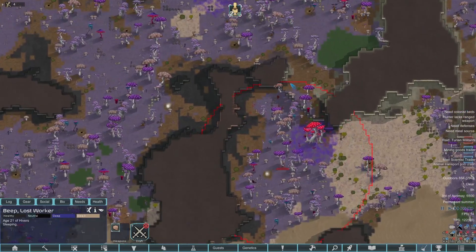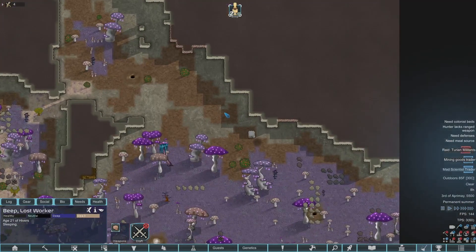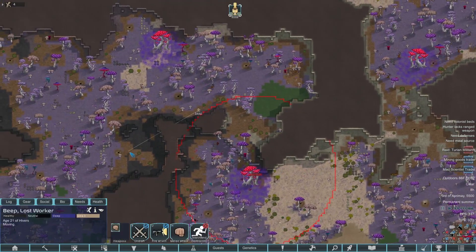Today's trader is a mad scientist trader — one of the worst ones. Then we got an animal transport pod crash — a crate with a mega sloth! If we save this thing, which we have quite a while to do, there's a chance it could join us. Our storyteller is Perry Persistent, and I'm playing on 500 threat.